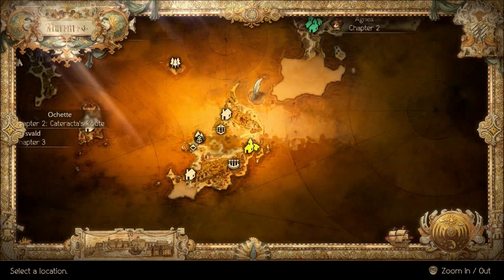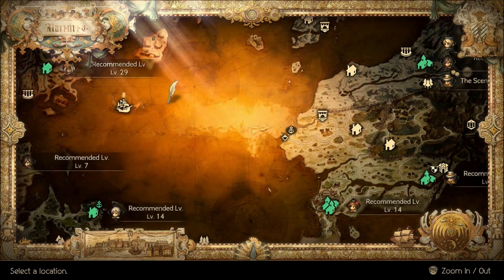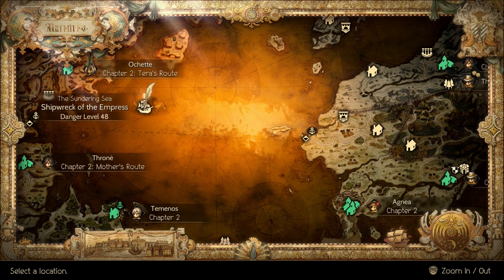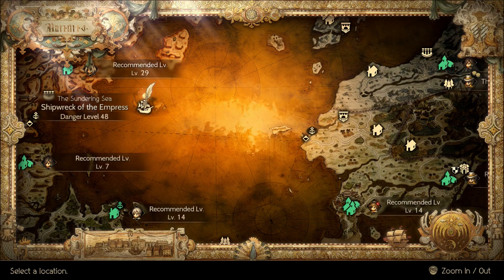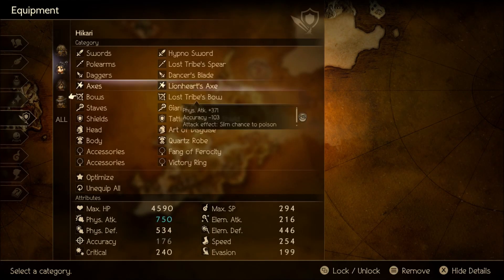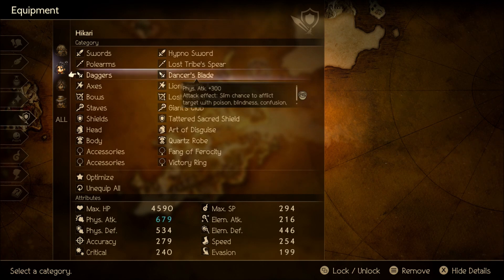Next up is the Lost Tribe Spear, located in the Shipwreck of the Empress. You do not have to fight a boss to get it, so that should be pretty easy.